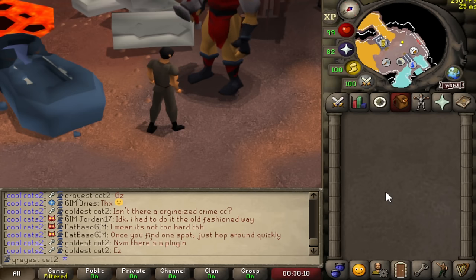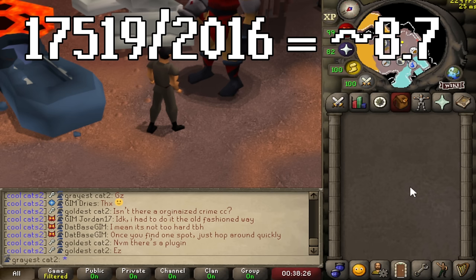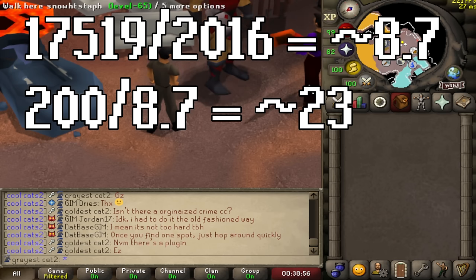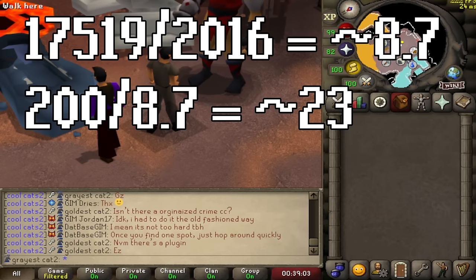The math actually gets pretty complicated, especially when you consider different types of alloys. Starting off, I earned 17,519 foundry reputation within 10 hours using the 14-14 alloy, and within those 10 hours I used 2,016 mithril and 2,016 steel bars, so 4,032 total. Taking the bars and dividing into the reputation earned, I earned around 8.7 foundry reputation per bar. Since it takes 200 foundry reputation to buy an ore pack, dividing 200 by 8.7 gives us about 23 — which is approximately how many mithril and steel bars it takes to buy one ore pack.